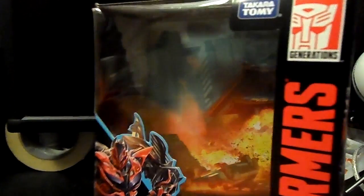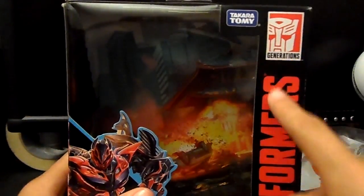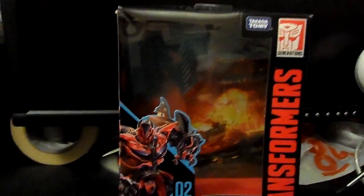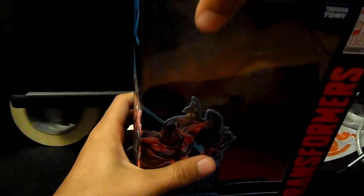We got Stinger with a weird Autobot logo, and the reason I'm calling it weird is because he should not have an Autobot logo — he was nothing like an Autobot, he would be more of a Decepticon. But anyway, Generations Transformers Age of Extinction 02 Stinger in the Studio Series. What's cool about these Studio Series boxes is you see this background — you can actually take it out and use it as a display for your figure.